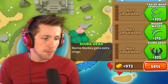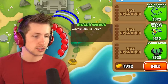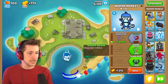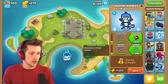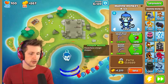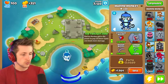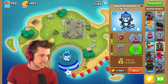We got scuba gear — marine monkey gains extra range. Not bad. Bigger waves — waves gain plus three pierce. And then faster wave production. I think I want faster wave production and bigger waves because plus three pierce seems pretty good. Longer waves have a longer lifespan. Waves gain plus one damage — they one-shot green balloons. That's crazy!